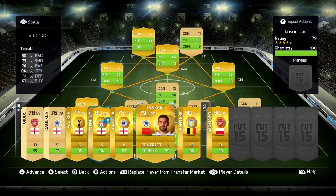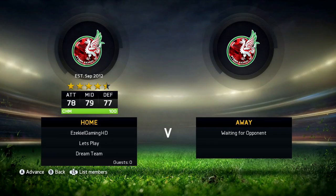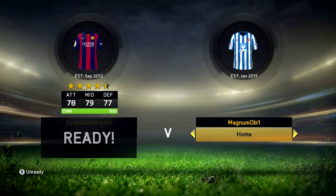We also pick up a new CAM — Ross Barkley. Someone I didn't expect to actually use right at the start of this series. He's a good player: 5-star weak foot, 3-star skills. He's very, very good actually.